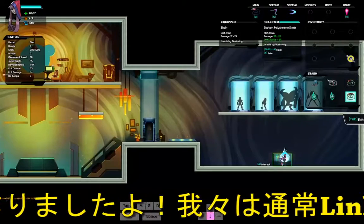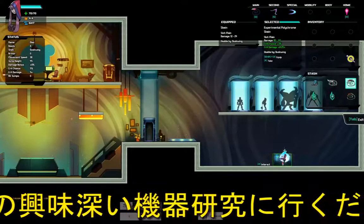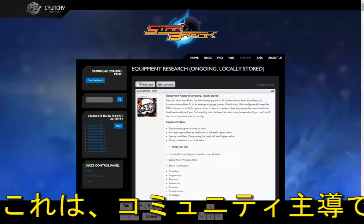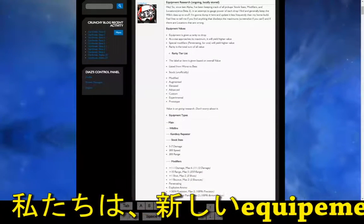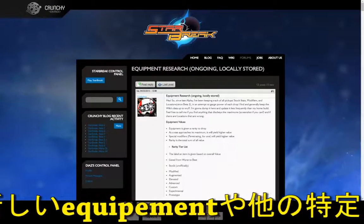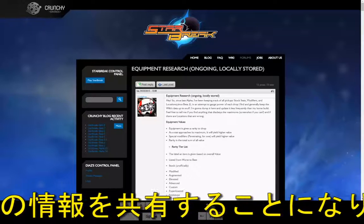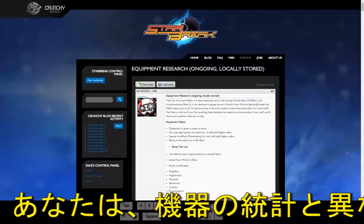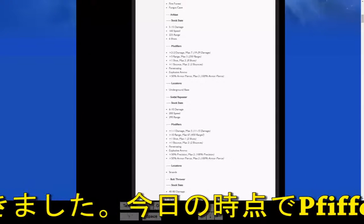So usually if I wanted to know the stats of an equipment or an item, I would go to Linkshot's amazing equipment research thread right here. This is something he's been doing since the end of April. We would share information as to what kind of new weapons came out and what stats we got so he can update this thread, so that way we know the different kinds of mods an equipment can get.